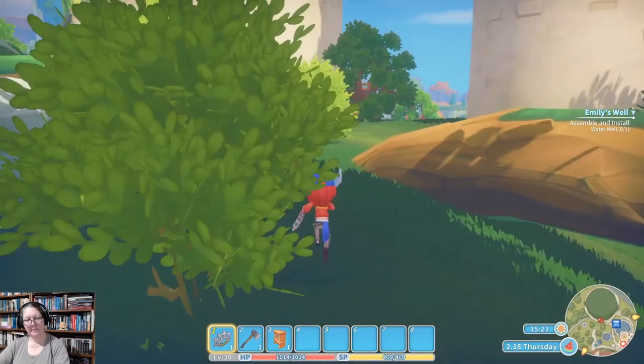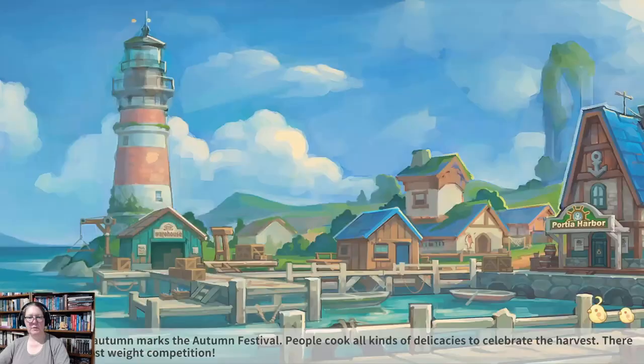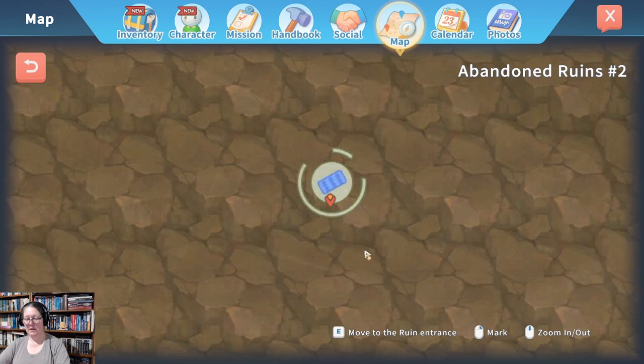Alright, we need 20 discs and about 500 iron ore. Nothing special there. E for abandoned ruins and away we go. We might also grab some more relics — the museum is going to get up and running very soon. Quick check on the map. F for 'find me treasure' and let's go somewhere we haven't been. We often start at the other side — that looks pretty good. Let's start with that one.